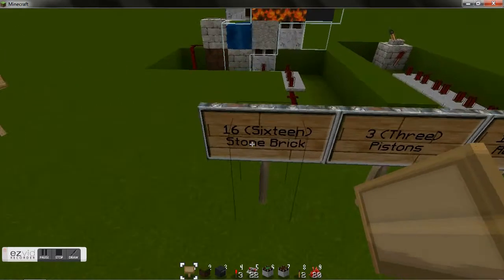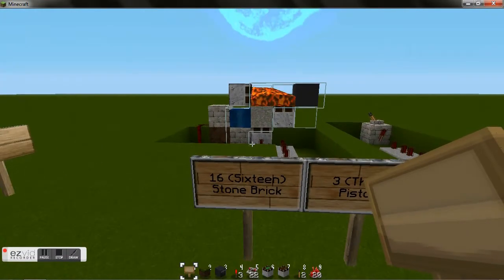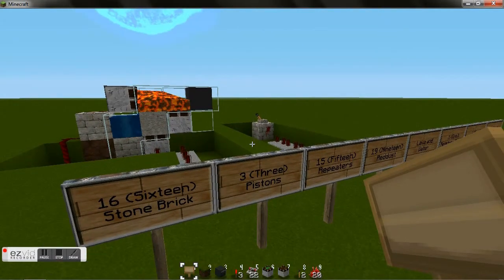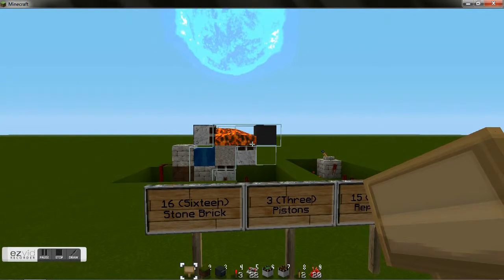The materials we will need are a minimum of 16 stone brick. Clearly, as you could see, if we wanted to we could submerge it and cover it in brick, and that would be completely adequate. But 16 brick gives us the structure that we have.